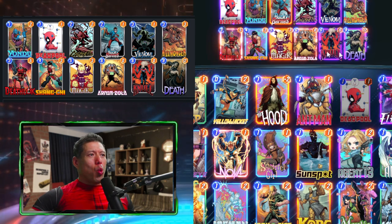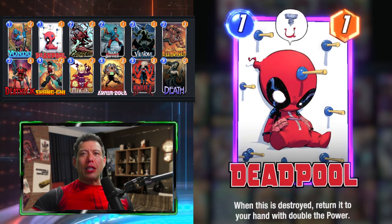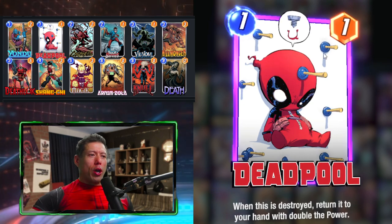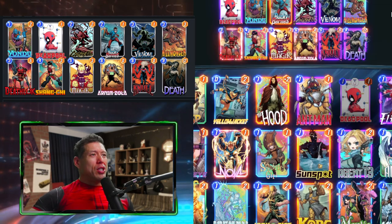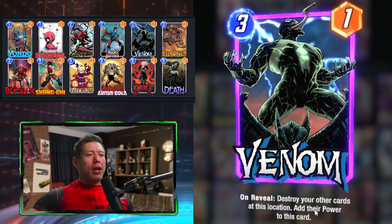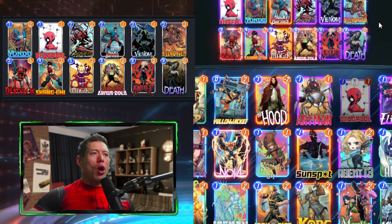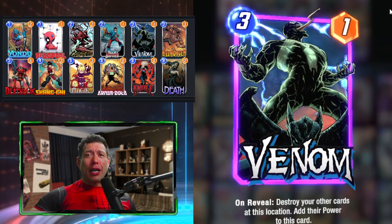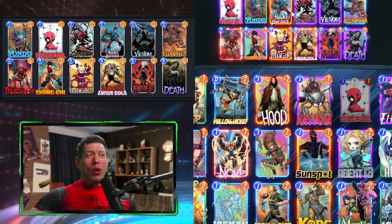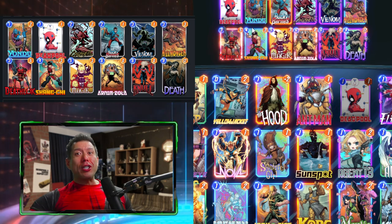Every time you destroy Deadpool and his power gets bigger, so does Null, because Null combines the power of all the cards that were destroyed. If you're destroying a high-powered Deadpool repeatedly, Null just keeps getting more and more powerful. Venom has an on-reveal ability destroying other cards, like Carnage, and adds that power to himself. Cards like Taskmaster work well — you can copy Venom's power if you've built a very high-powered Venom with Deadpool and Winter Soldier in the same lane.